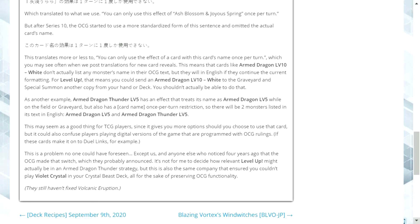This means cards like Armed Dragon Level 10 White don't actually list any monster's name in their OCG text, but they will in English if Konami continues the current formatting. For Level Up, that means you could send an Armed Dragon Level 10 White to the graveyard and special summon another copy from your hand or deck — which you shouldn't actually be able to do. As another example, Armed Dragon Thunder Level 5 has an effect that treats its name as Armed Dragon Level 5 while on the field or graveyard, so two monsters will be listed in its English text: Armed Dragon Level 5 and Armed Dragon Thunder Level 5.